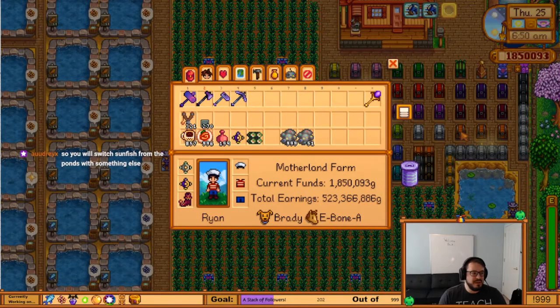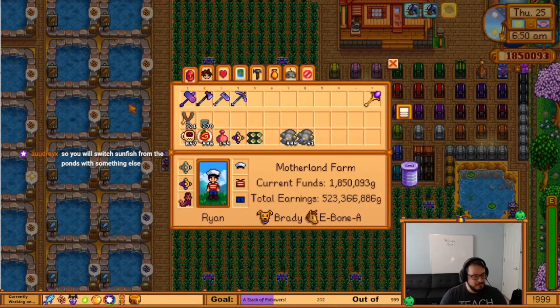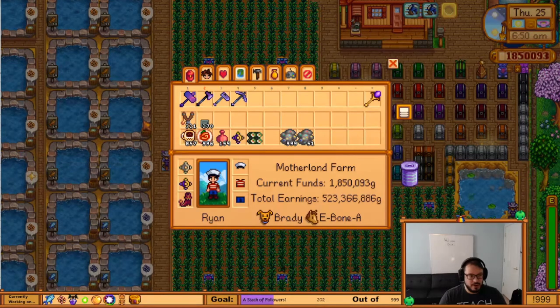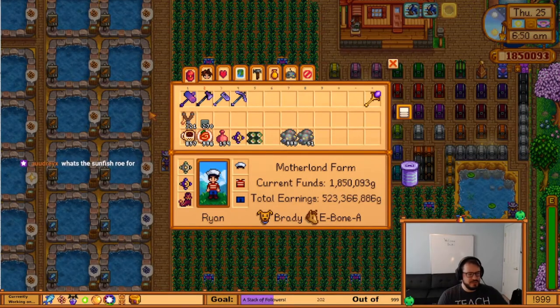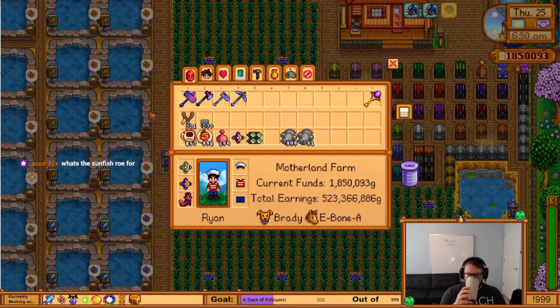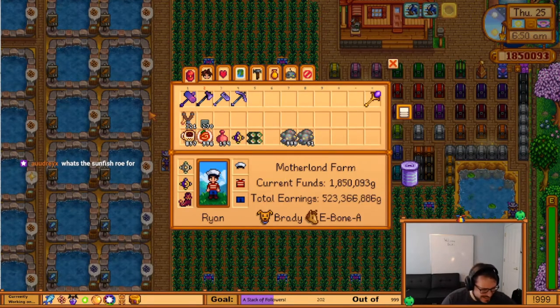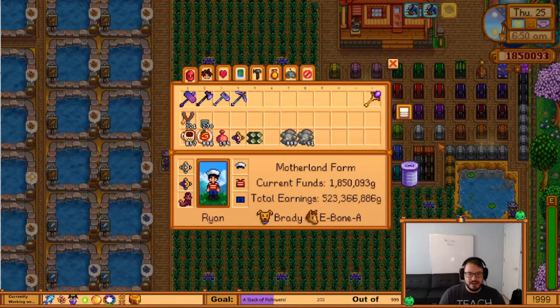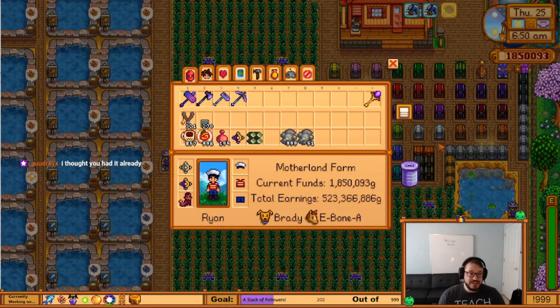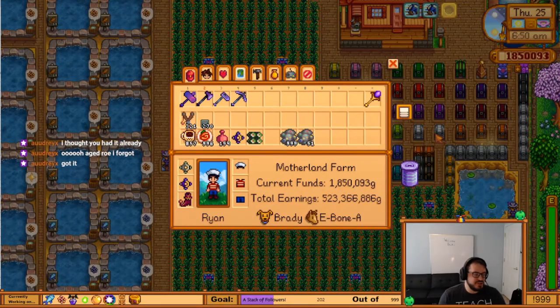I'm gonna keep them for now because I still need sunfish roe — I can actually see it on my little list down there. But as soon as that's done, I'll probably start switching it out for carp. That will be before the end of the year probably. But I'm still quite a while away from finishing sunfish roe — I need a full stack of it. You need the aged roe — a whole stack of sunfish aged roe — and then a whole stack of sunfish roe. I currently have the full stack of aged roe, but now I need the full roe. It goes pretty slowly. If the fish is once per day, you'll get the fish finished before you'll get the roe finished.